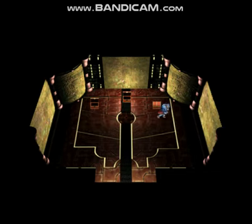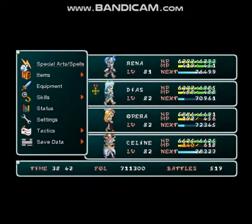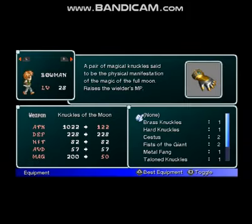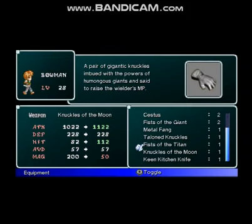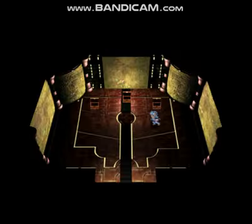Mithril acquired. Really nice. Fists of the Titan acquired. Don't really use Bowman, but can give him Fists of the Titan. Knuckles of the Moon. Fists of the Titan. Yeah, let's go.